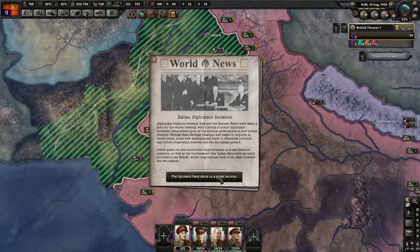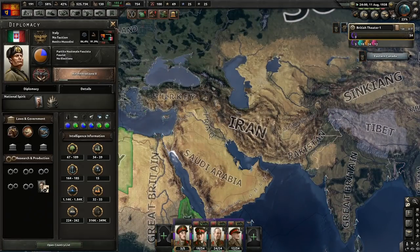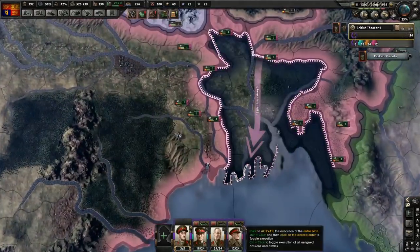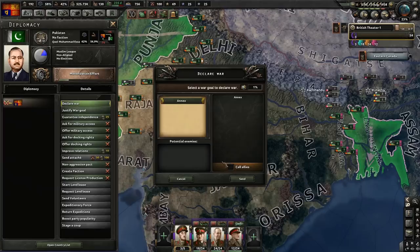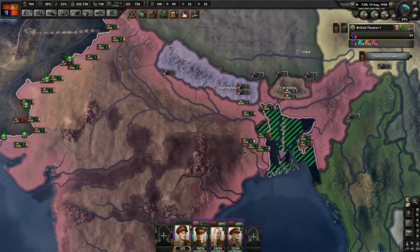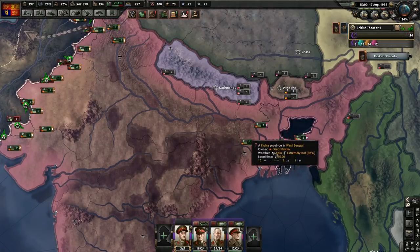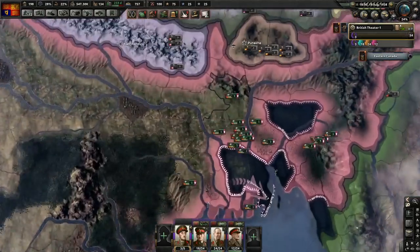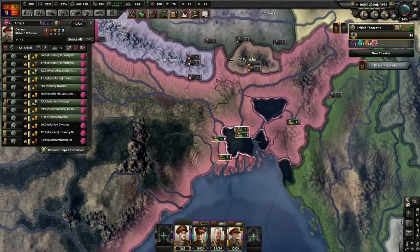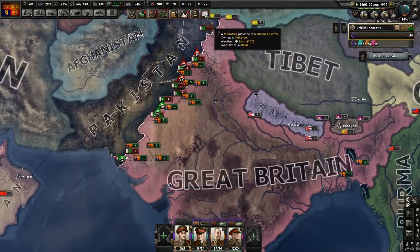Italian diplomatic isolation. Italy, Mussolini - what are you going to do, pal? I don't actually think there's any divisions over there. Yeah, there's no divisions over there. Well, that's just great, I guess. They can go and deal with Burma.